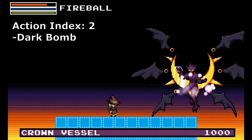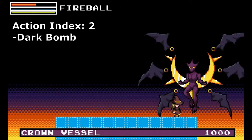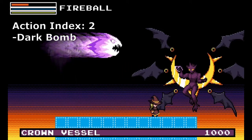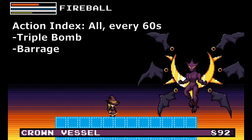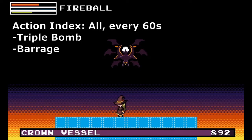On action index 2, it uses Dark Bomb and resets to action index 0, forming an AI loop. Every 60 seconds, it calls either the Triple Bomb or Barrage sequences, configured in the action sequence behavior.